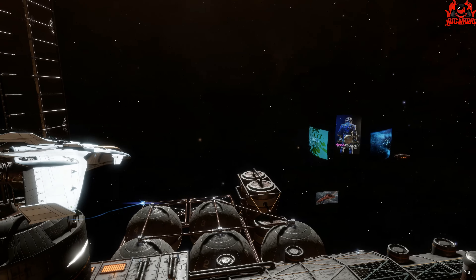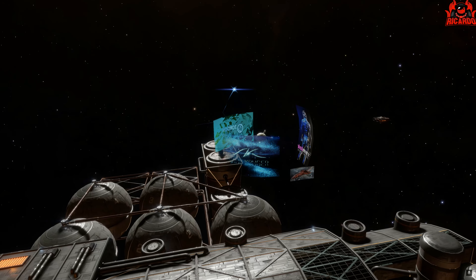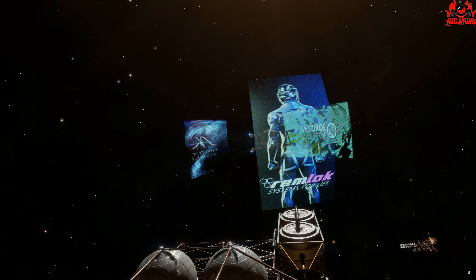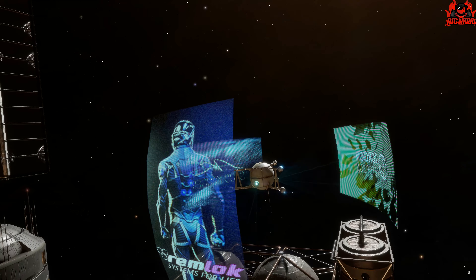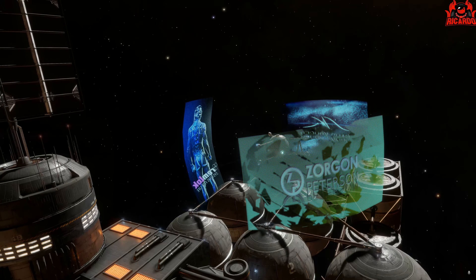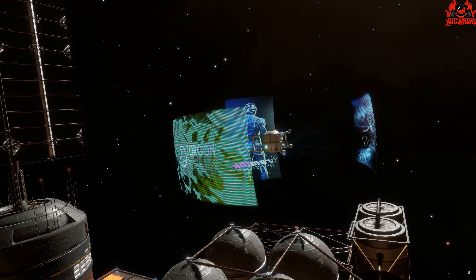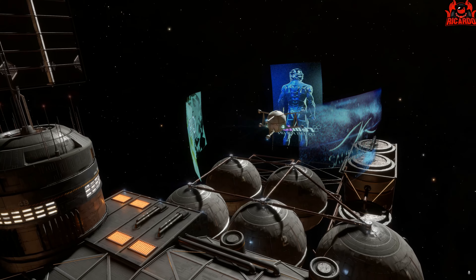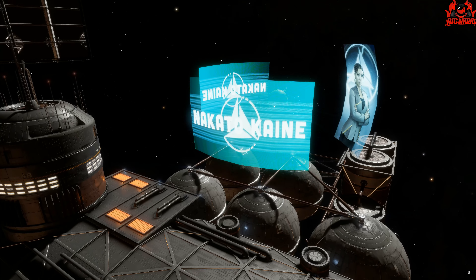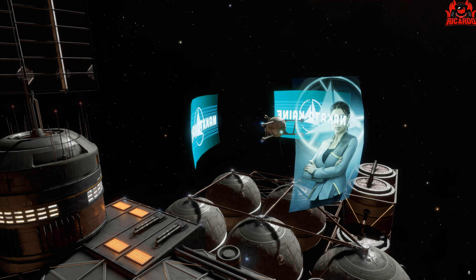The holographic adverts are now selectable. I've got this ship — it's a Mandalay fitted out with a recon limpet. You fire your recon limpet over to the holographic display, try not to get shot by the station or any security services, and the limpet is going to hack that display. After a short period of time — 60 seconds or so — your recon limpet will hack that display, showing not the adverts but the power you are currently aligned to.